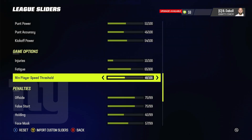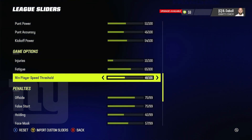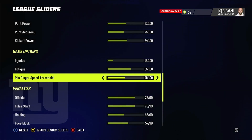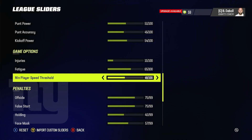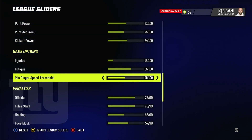The player speed threshold is at 48 — this controls the separation ratio between wide receivers and cornerbacks. I haven't touched this at all. Speed guys will beat slower guys, but a 96-speed corner versus a 98-speed wide receiver is still going to be a good competition. At 48, corners won't get burnt every time — it's not guaranteed for the wide receiver to win every single time.